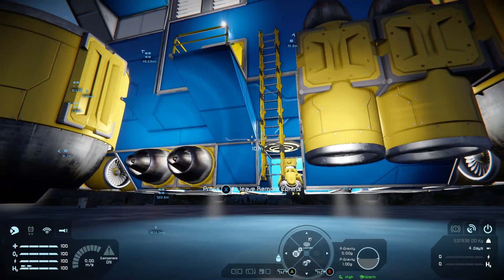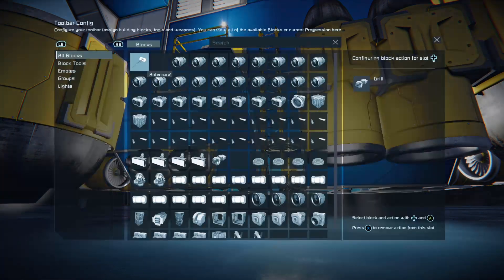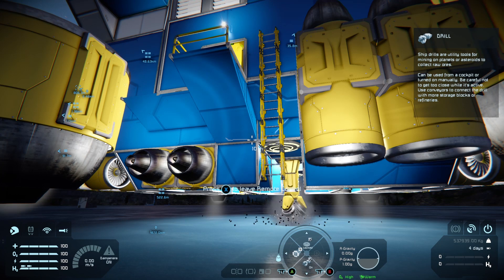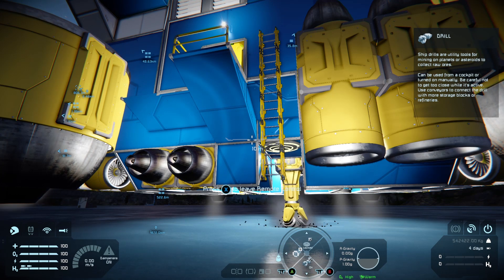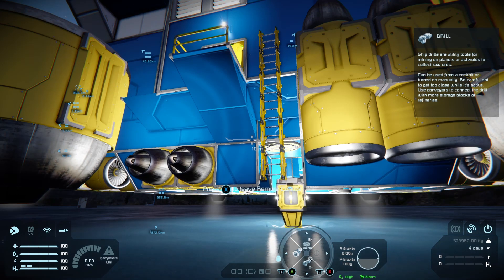So if we lock them, they go pale yellow, which means they're locked. From this point on I can engage my drill — find it here, turn it on and off — engage my piston, and it functions just like regular landing gear, holding the ship in place as you bore a hole into the ice or the ground.